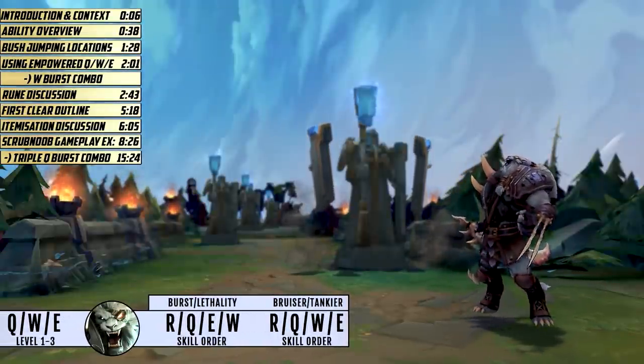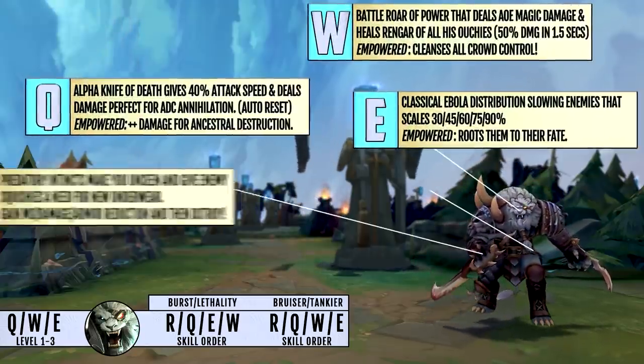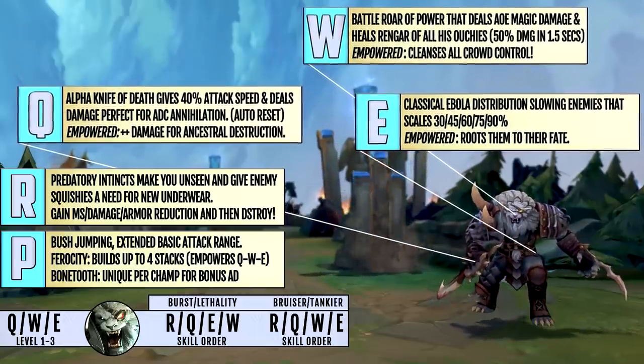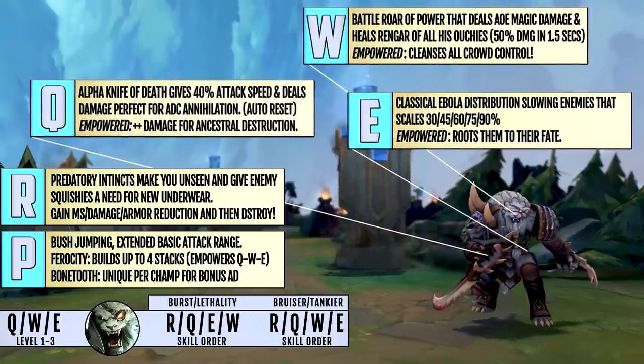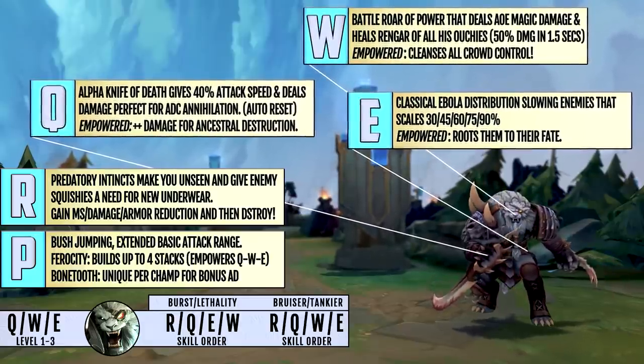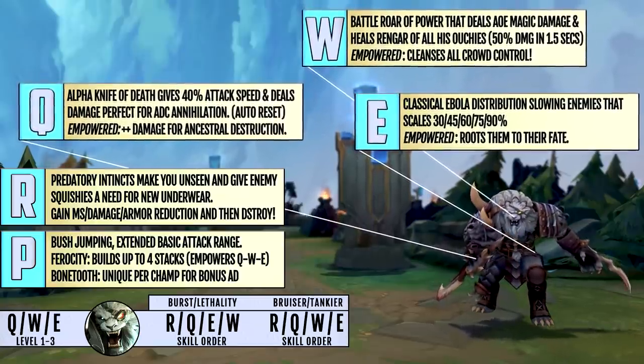If you aren't totally familiar with his abilities, you have these short descriptions of them, though we'll talk about them where relevant. Q is the core ability for damage and is always maxed first — it's your auto reset, it gives attack speed, and it's your ADC delete button. If you are going for the full damage one-shot build, it is common to max E second.